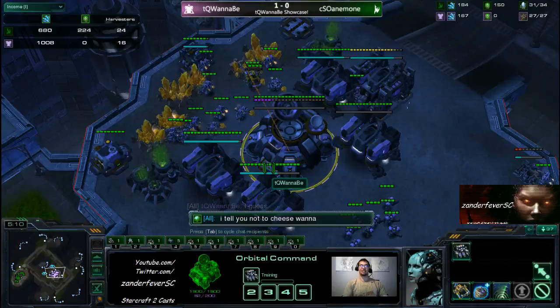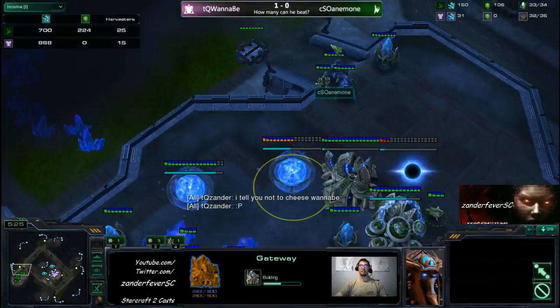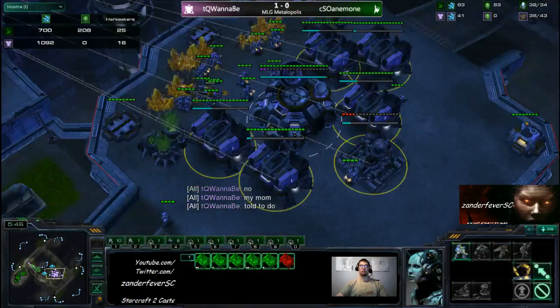Anemone is going to respond with a two-gate robo, getting the third gate, preparing super defense because he knows this marine aggression is about to show up. Wannabe is at five barracks, going to get some more later. I think he's going to add maybe three or four more barracks, go all in — or maybe he takes another base. Okay, he goes six barracks — I think he's going for eight or nine barracks off the one gold base. That would be crazy.